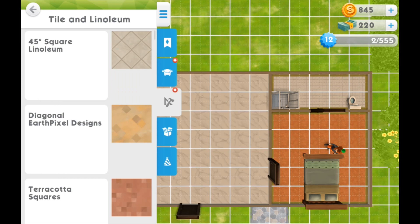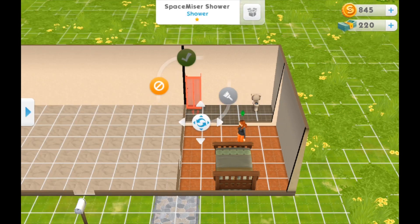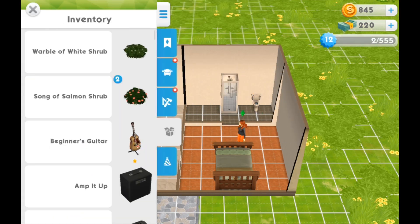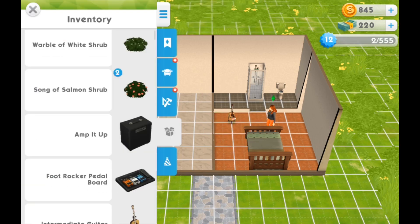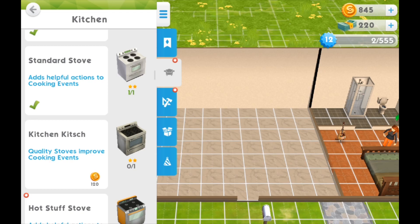I was like, I've got to do something here before they die, and I can't even go through anything as far as marriage, babies, and even toddlers. I kind of wanted to see how it all works. So what I did is I went ahead and changed up the original house a little bit. I'm not a builder, so I just made a bedroom and a bathroom on the side and extended the kitchen and living room area.